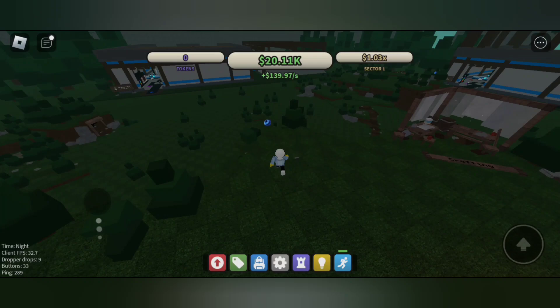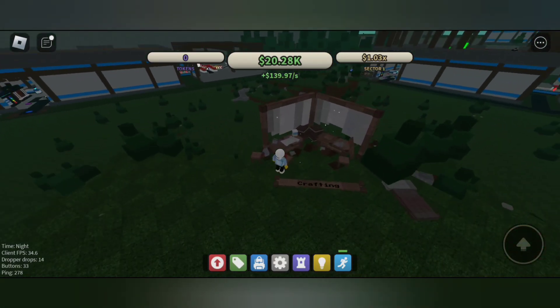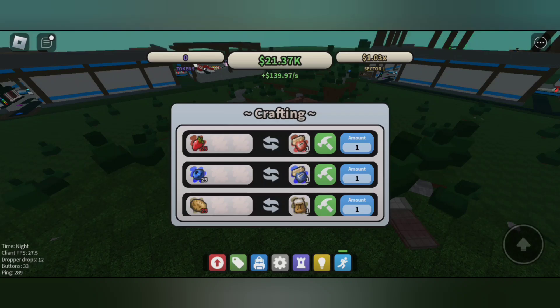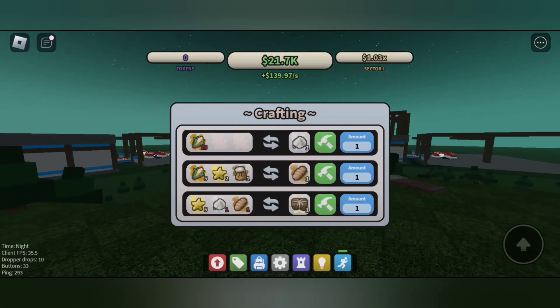First, let's go to the crafting area and craft an item, then sell it. We'll craft the blue jelly, which you can sell for tokens.